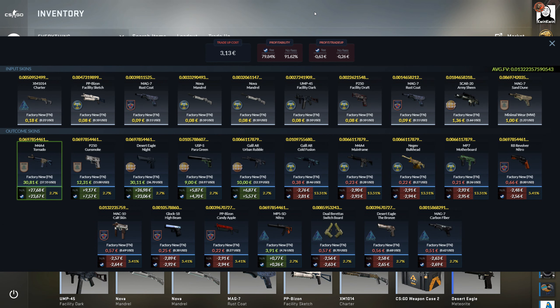The first trade-up is a consumer to industrial, a 2-8 split with one Inferno Mag-7 Sand Dune in minimum wear 0.086 float, and then a SCAR-20 R Machine from the Shop collection in a 0.018 float. Then we have eight fillers, one of them is controlled and a bit more expensive — it's something I had saved from before. That one is at 0.005 and the fillers range down to 0.001. There's also Inferno 2018 and Nuke 2018 — I believe two of them are Inferno and the rest are Nuke.